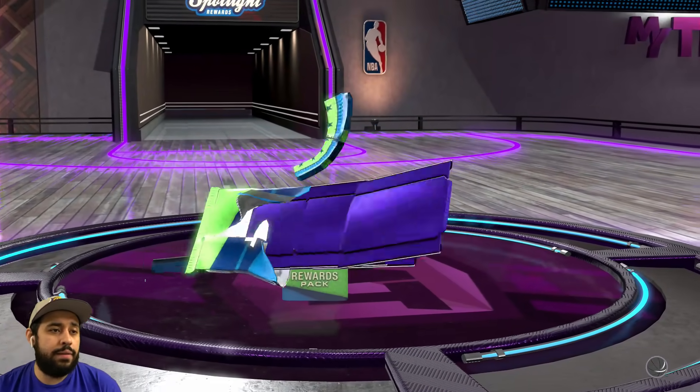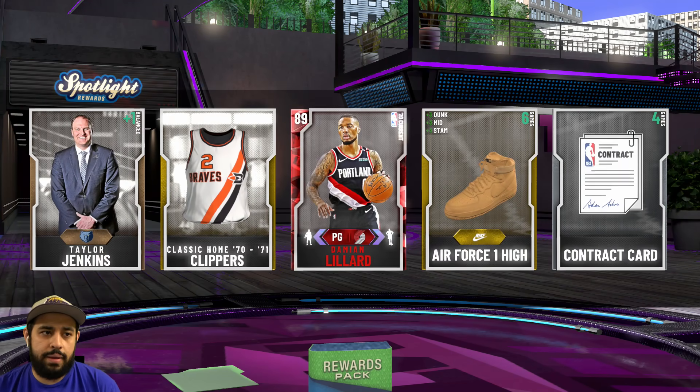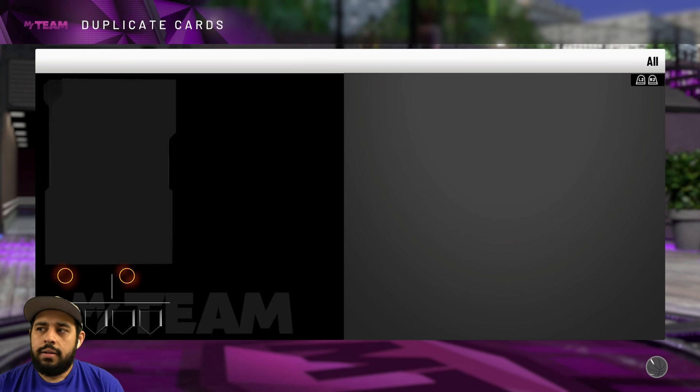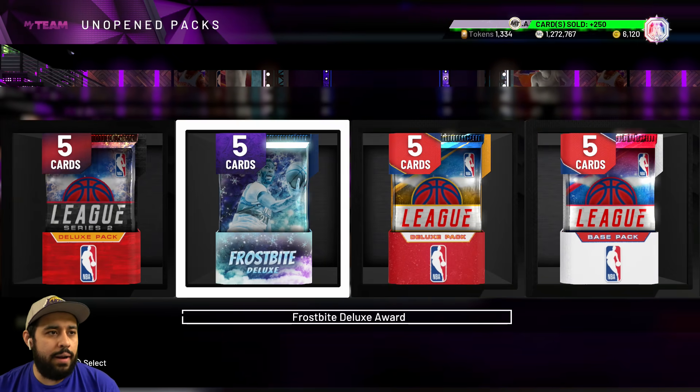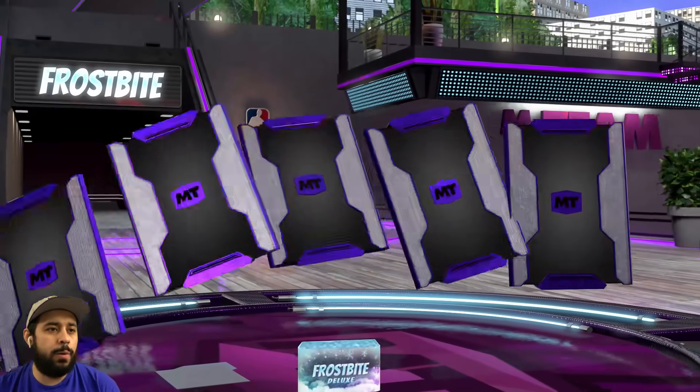Now we're speeding up. Let's go with the Spotlight pack — it's going to be a ruby. Damian Lillard! Where is galaxy opal Lillard, bro? They never want to give this man a galaxy opal. Did he even get one in 2K19? I don't think so. And they still don't have one in 2K20.